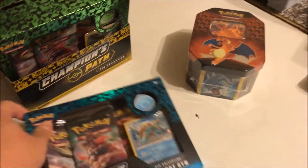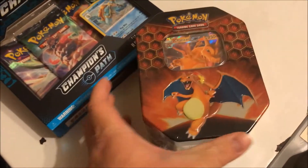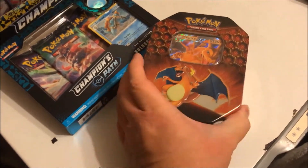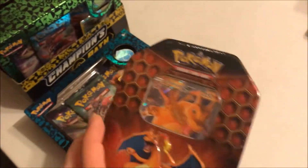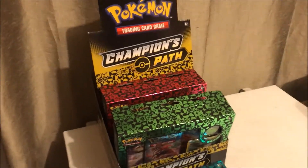Got this Scented Scorch here — there's the box, probably show that more in like the first video, maybe the other ones as well. And I also got this Hidden Fates Charizard tin, so that's pretty awesome.